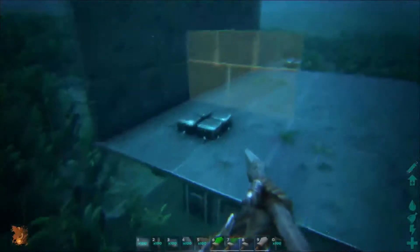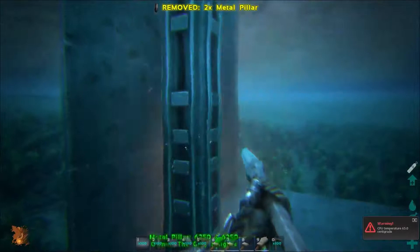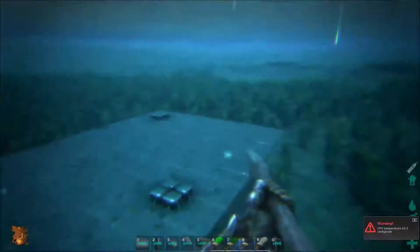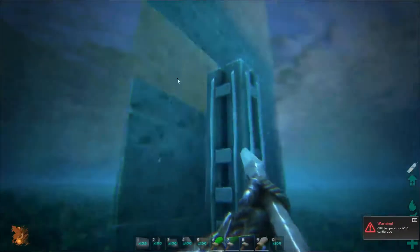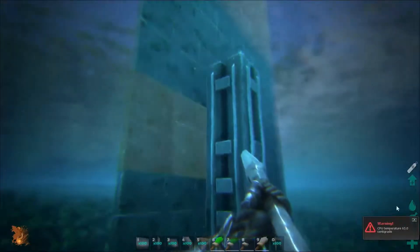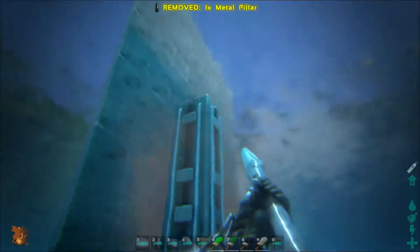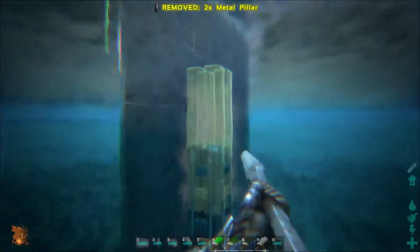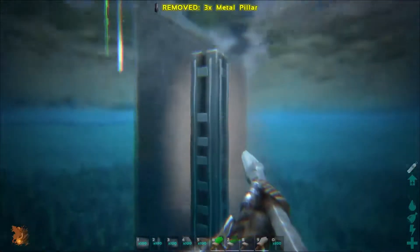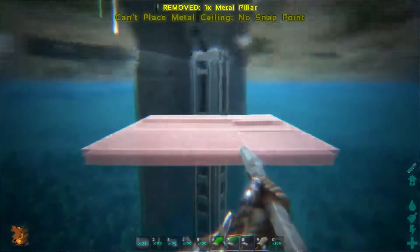Now for the floor. I like to have my floor a little bit under water — it makes it look really cool. I'm going to use a pillar going up to do this. If you get it up to just the right height you can get yourself a floor that's just under the water level.